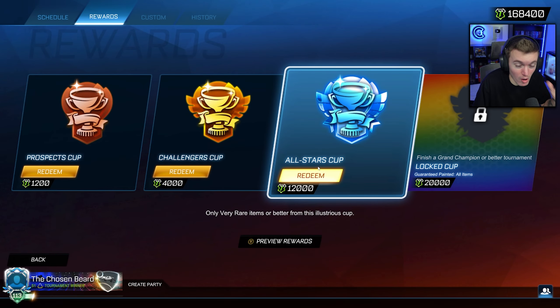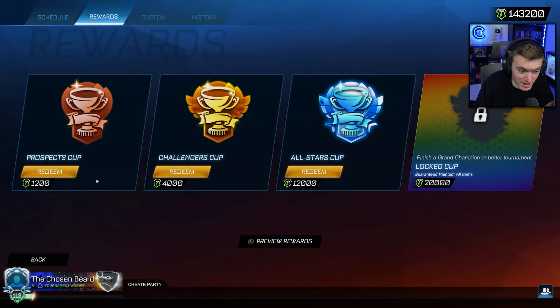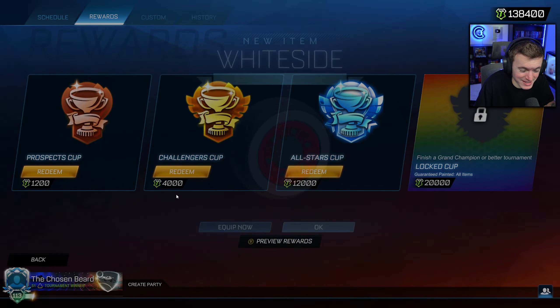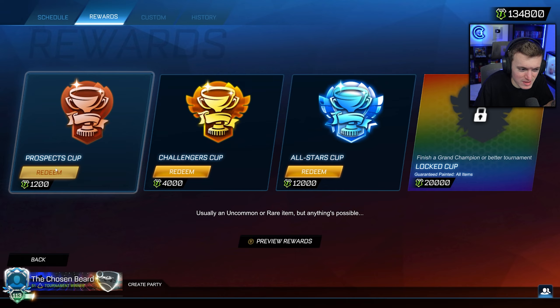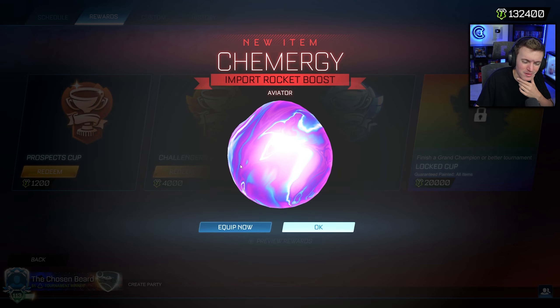We're just going to hope for the best because he doesn't have any of the lower tier items — we've only been doing All Star Cup, so he's only had very rare and higher. He wants painted white side wheels and the other painted stuff at the lower tier. If we get a cool random black market from a Prospect Cup, that'd be cool, but I haven't gotten a black market from a Prospect Cup in like a few seasons now. I think I've only ever gotten about four total from Prospect Cups. It's very, very difficult and I've opened up thousands of Prospect Cups. If you've ever gotten a painted black market from a Prospect Cup, just know that you are very, very, very lucky.